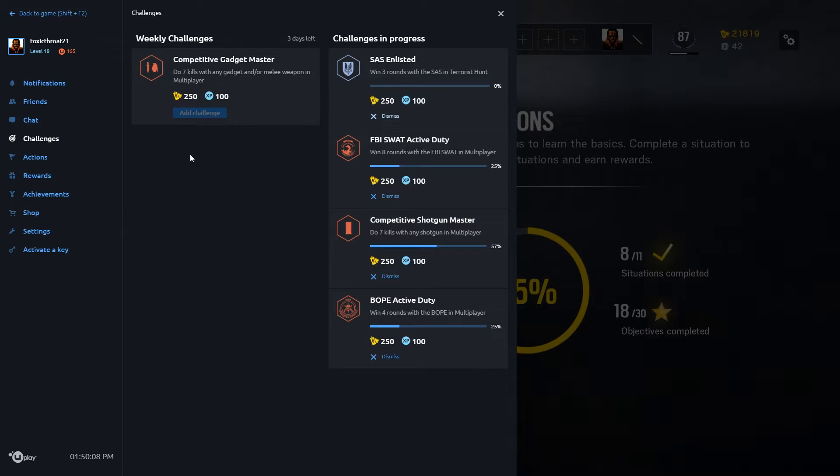Select all four weekly challenges. If you have the season pass you can get two more extra, so just select those. Once you complete them you get like 250 each, and on top of that you level up as well.